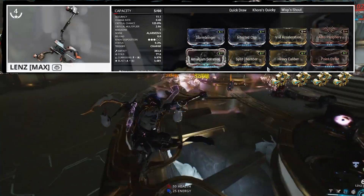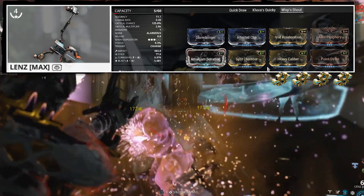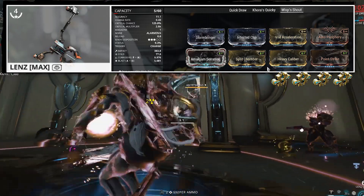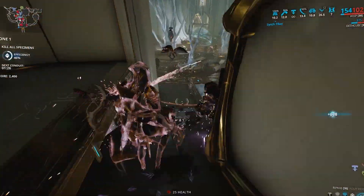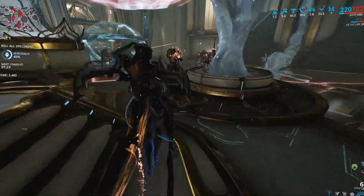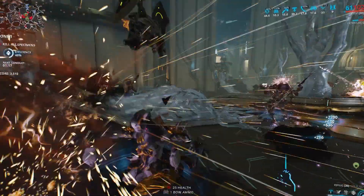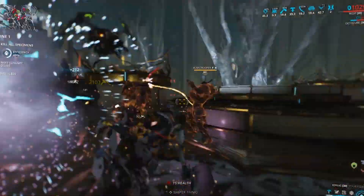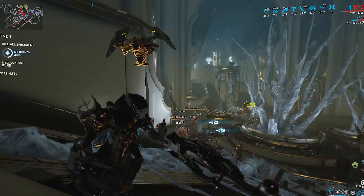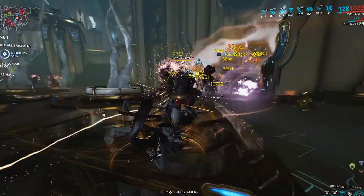For our primary, we switched over to the Lenz. I really like how this works with her — you can shoot enemies, freezing them, and then blow them up for our melee weapon. One of the other great things about Wisp and the Lenz is if you blow yourself up, you can hit her second ability really fast, which gives you invincibility for a few seconds — perfect for surviving the Lenz blast. If you know you're hitting it, hit that two, hit that two back, and you can get out. It's also great if you block yourself in a hallway with the Lenz — move the clone past the explosive area and then teleport to the other side.